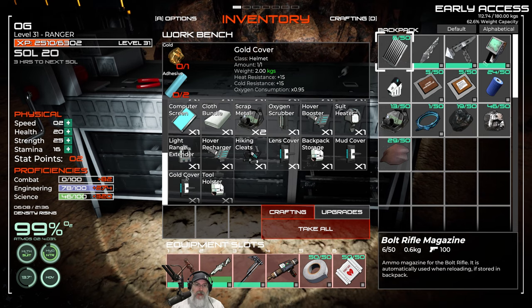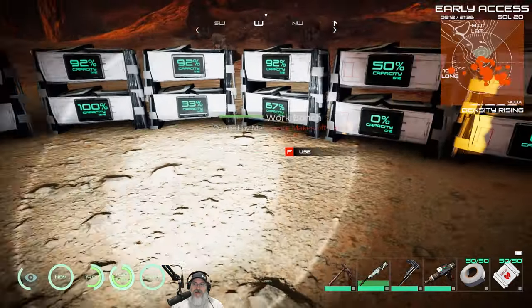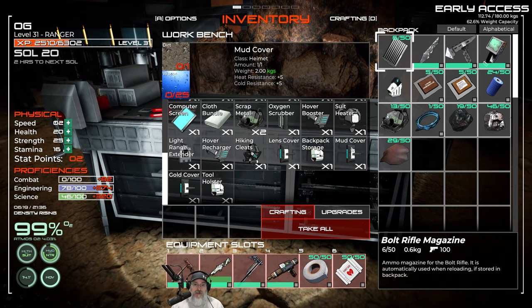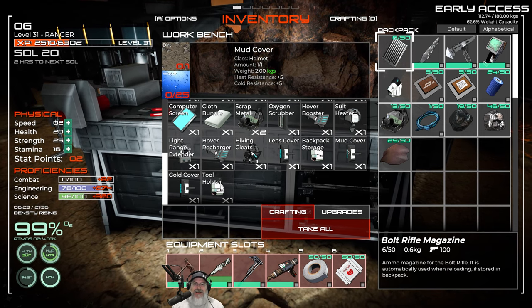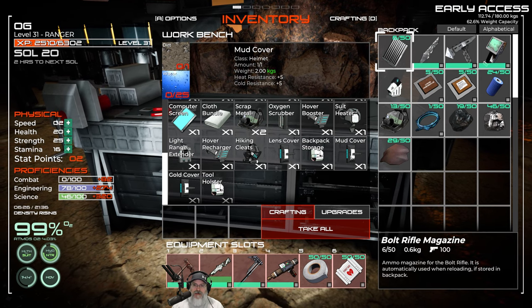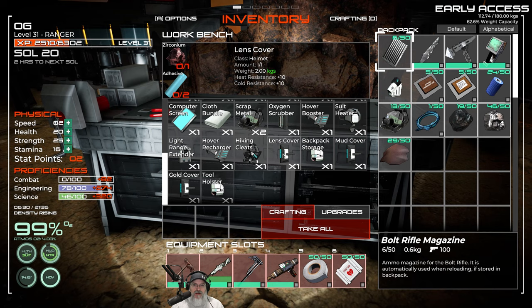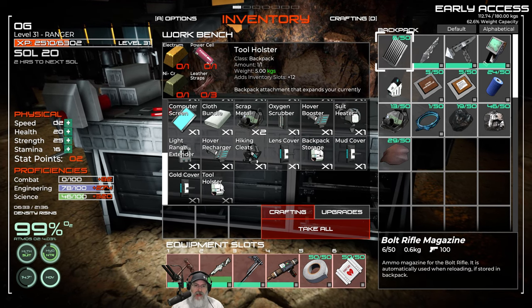There's also a mud cover — it uses dirt and water to give plus 5 heat and plus 5 cold resistance. The concept is you smear mud on your helmet faceplate. More importantly, dirt actually does have a use — it's not 100% useless, just 99.5% useless. There's also a lens cover that gives plus 10 heat and cold resistance, but we need zirconium for that — which is the main reason we're going to space in this episode.